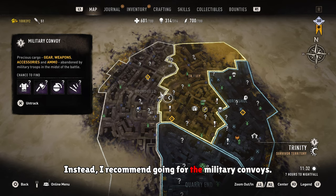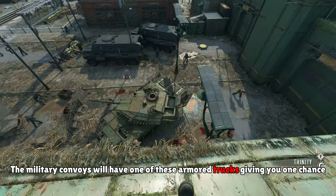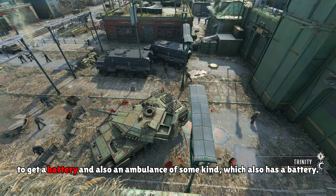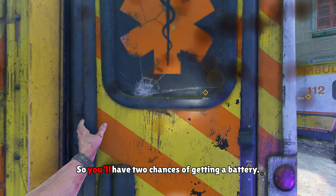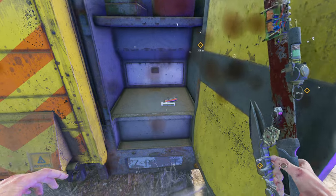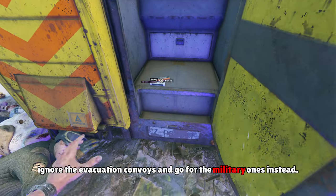Instead I recommend going for the military convoys. The military convoys will have one of these armored trucks giving you one chance to get a battery, and also an ambulance of some kind which also has a battery, so you'll have two chances of getting a battery. So the first step: ignore the evacuation convoys and go for the military ones instead.